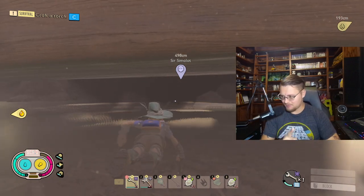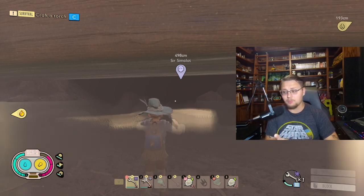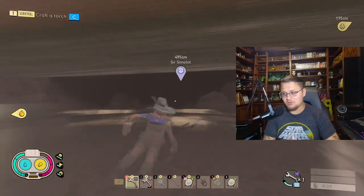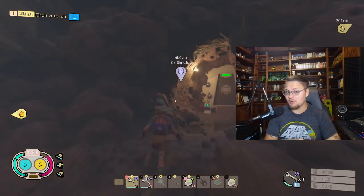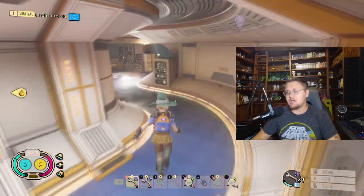On my way down here I'm going to tell you guys a couple of things that might be super helpful. Number one: get yourself a torch. It's very dark in here and you're going to want a torch - preferably a charcoal torch, but any torch will do. Number two: you're going to want a glider. I have no glider but I'll show you guys it is possible even without one.